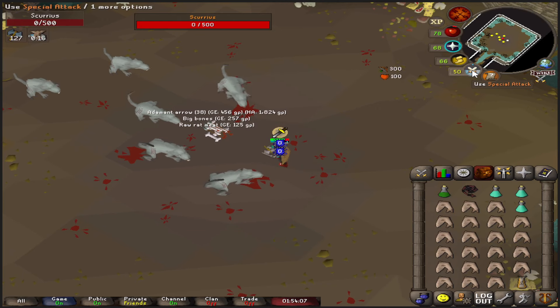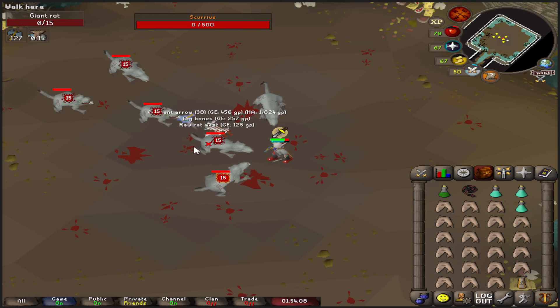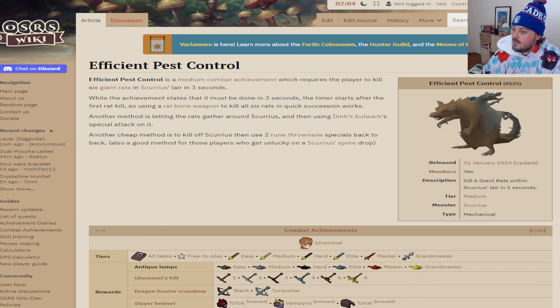Let's just read the other methods. While the achievement states it must be done in three seconds, the timer starts after the first rat kill — important to note. After the first rat kill, that three second timer starts. Using a rat bone weapon to kill all six rats in quick succession works — you could use the mace, the short bow, or the staff, and it's really quick on the rats.